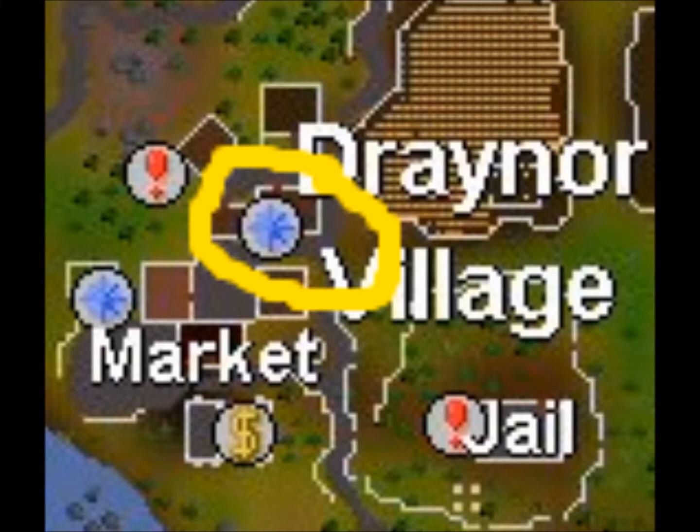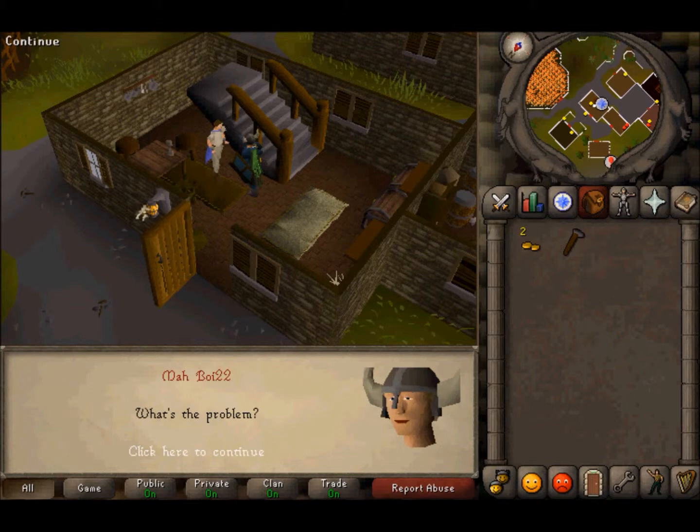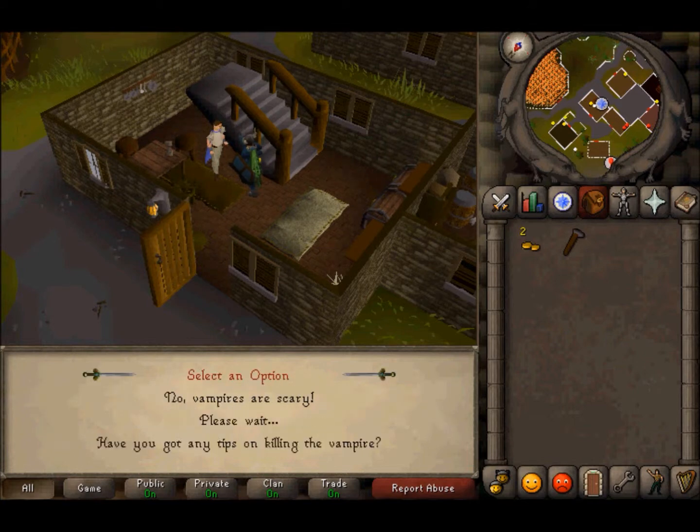To begin, talk with a boy named Morgan in Drainer Village. He has recently watched the Twilight movie, and was so appalled that the only way to make things right for the world is to slay Edward Cullen himself. I can't say I have any problems with that.